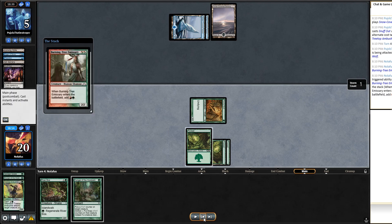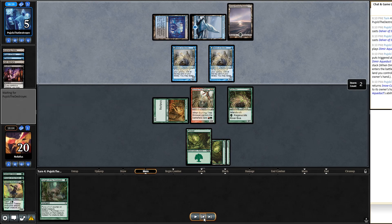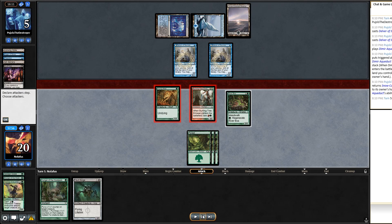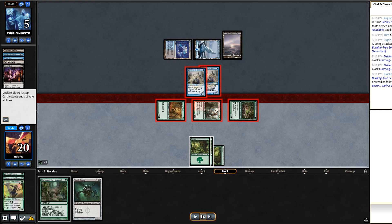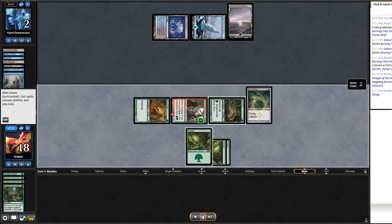They play Delver and a land then pass back. Their Snuff Out probably can't be paid for at this life total. I play Vault Skirge — feeling good — and make a full swing. They try to double-block my Burning-Tree; I Hunger of the Howlpack the Burning-Tree and kill both their Delvers. They are down to two. I play Vault Skirge — it's a black creature so Snuff Out can't target it. They have Gurmag Angler but that won't be enough.